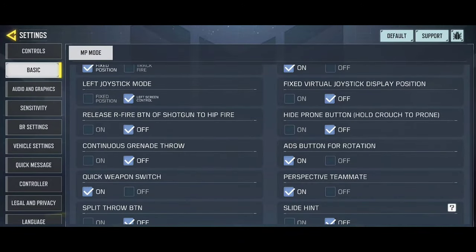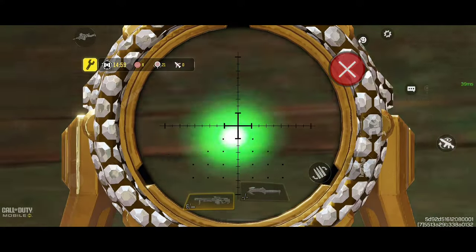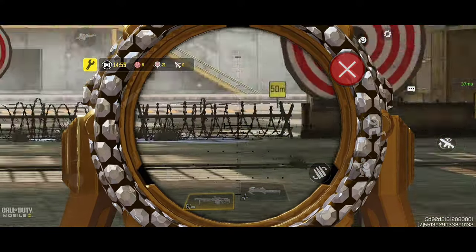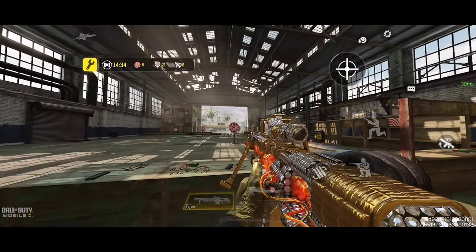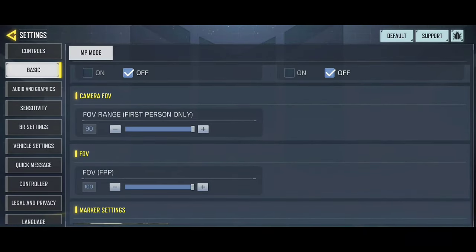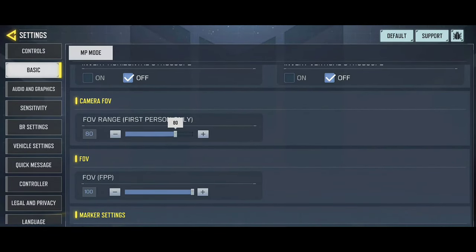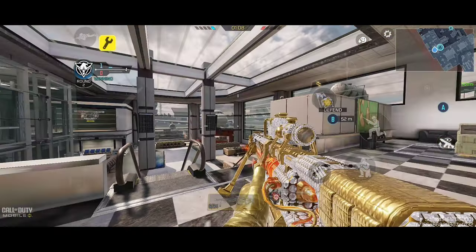Next tip: disable the ADS button rotation option to have better direction control when shooting. When this option is activated, every time you press the crosshair you move it. When turned off, it will not move, allowing you to better direct the straight shot. Next tip: use the FOV that pro players use to see the enemy better — the most recommended is 75 or 65, giving you a closer view and making it easier to do quick scoping.